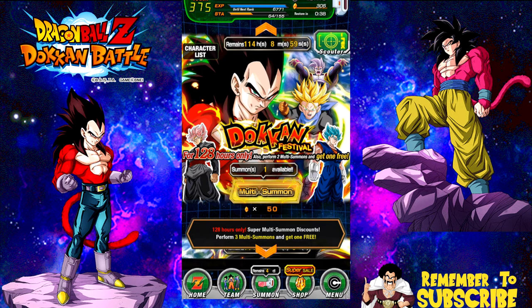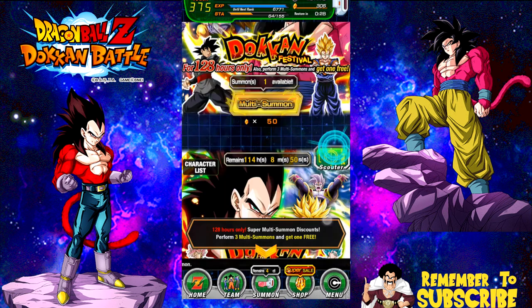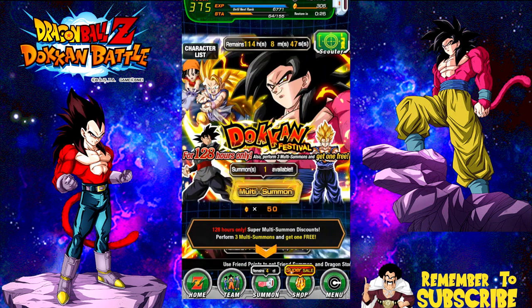As you can see in the background, right over where it says 'for 128 hours only,' it actually changes to show how many multi-summons you have left so as not to confuse you. I have two more multi-summons and I get a free one. I'm going to do three more of the Super Saiyan 4 Goku banner.